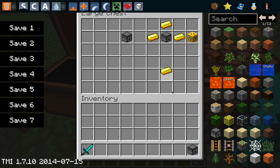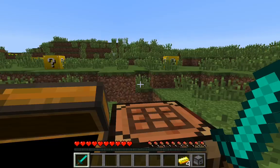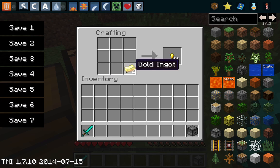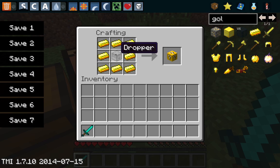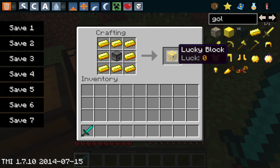And with that dropper, I'm just going to get this butter real quick. With this dropper you are going to create a lucky block. You have to use eight butter ingots and then a dropper, and you'll create a lucky block.